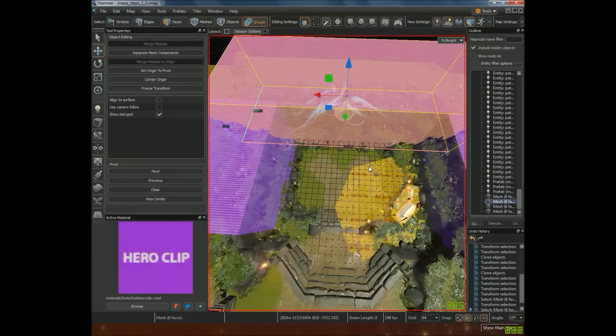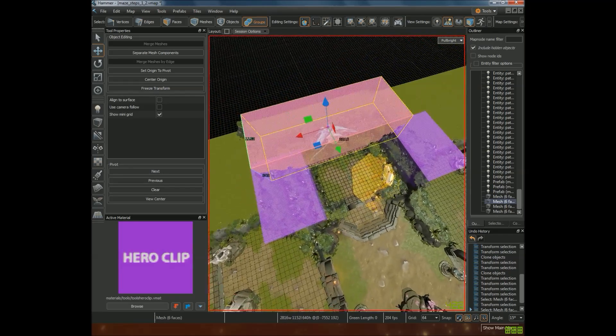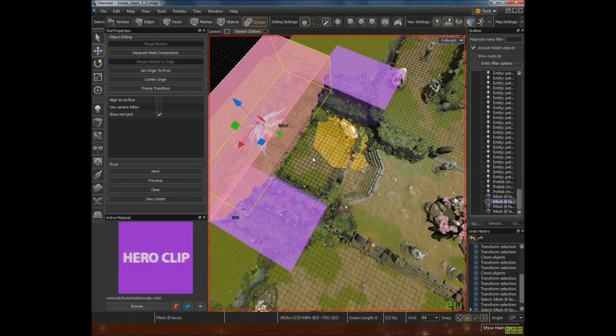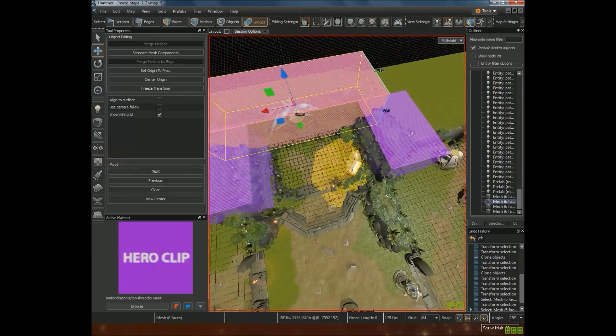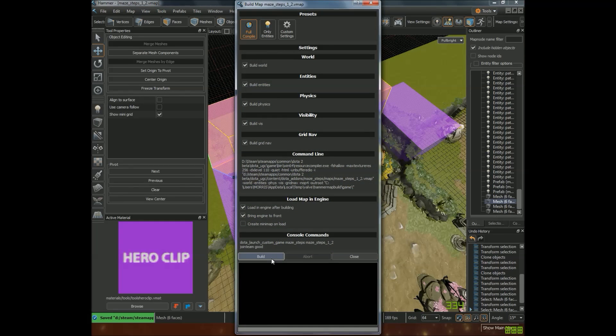By now, if I actually spawn here, my heroes should not be able to go into these areas. I'll show you that right now — but since this area is empty, that means players can get through here. So I'm going to save this map, press F9, and click on Build. I'll click on Full Compile, then Build — I don't need Create Minimap Unload — and we're going to wait for a while.